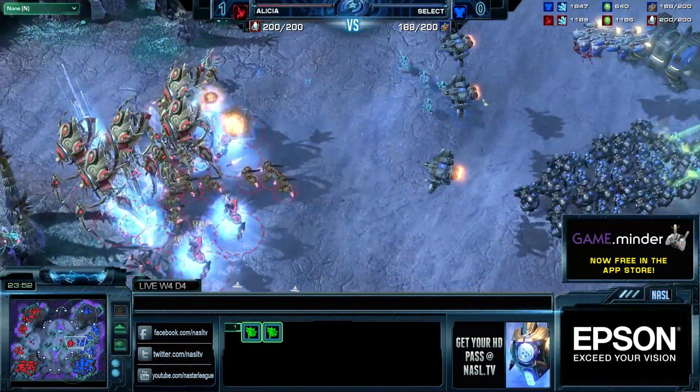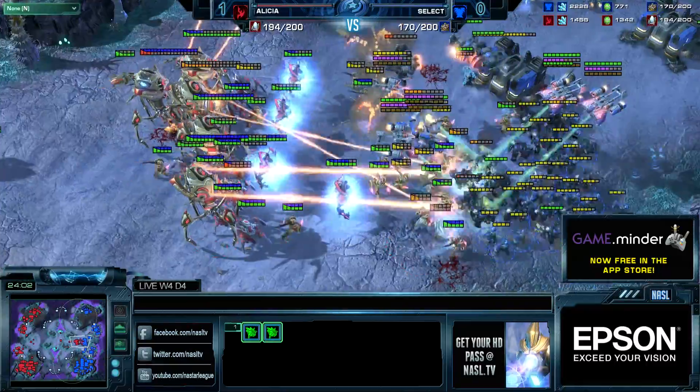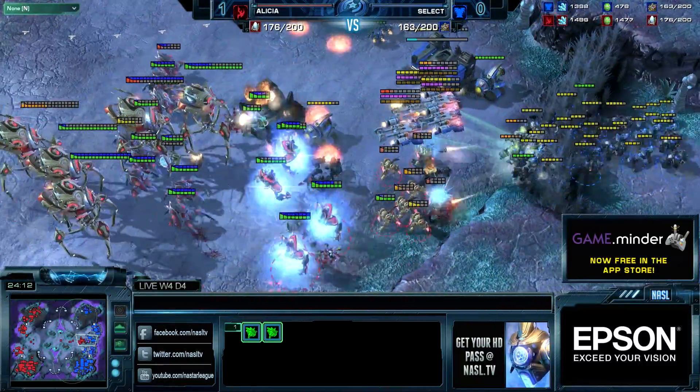Here we see Alicia just dancing around. The EMPs go off and he falls back, lost all of the Storm, but the Viking count is so low, Kev. Now, how do you fight this army? I felt the Viking count was low as well — normally Select and Terrans have more supply in this phase of the game. Select was just never really able to max out.